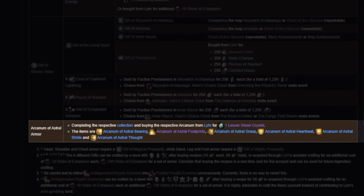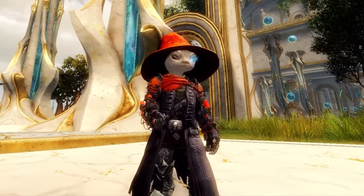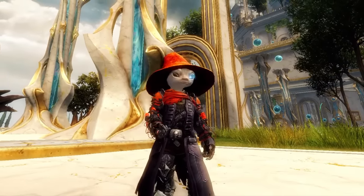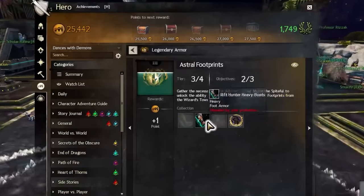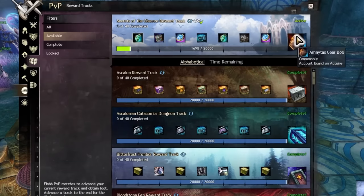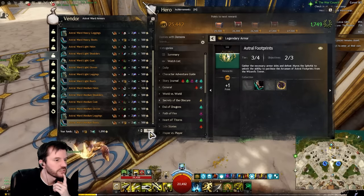The fourth and final major part is the Arcanum. To make this, open your achievement search panel and look for the word 'astral.' You will want to do the Astral Stride, Bearing, Grasp, Heartbeat, Thought, or Footprints achievement, depending on the armor piece you are trying to make. For our example, we are going to do Footprints, which is for the boots. To complete this, we have to do four small steps. The Rift Hunter piece of armor is given to you as free rewards for various steps of the Soto main story — you may already have the full set unlocked. It can also be obtained from the Amnitas gearbox from the Soto reward track in PvP and World v. World. Next are the Astral Ward and Aneiro spun versions of the same item — boots in this case. These are sold by Lear, and you can buy the light, medium, or heavy versions and it will get checked off.